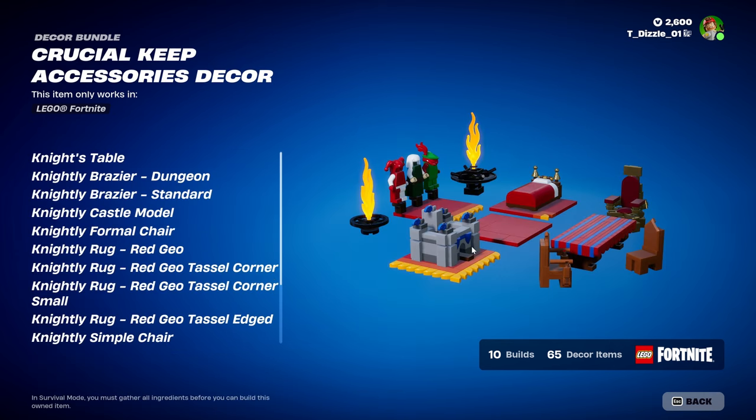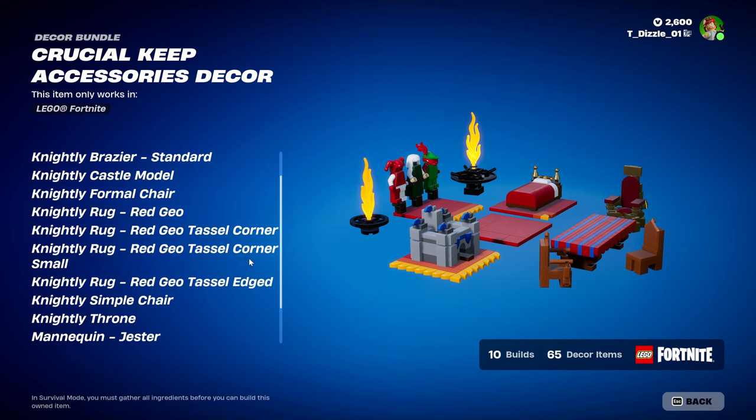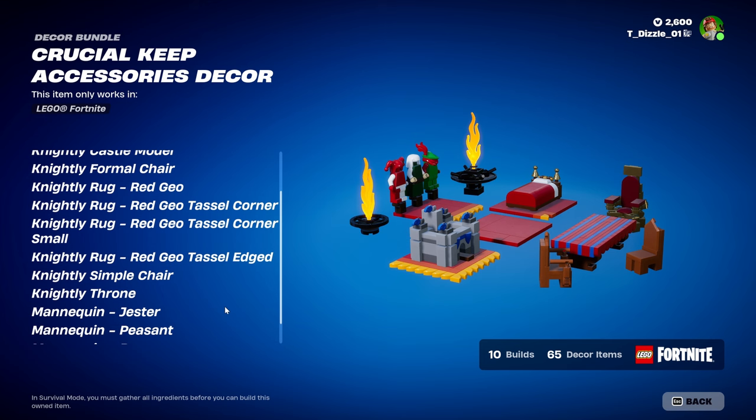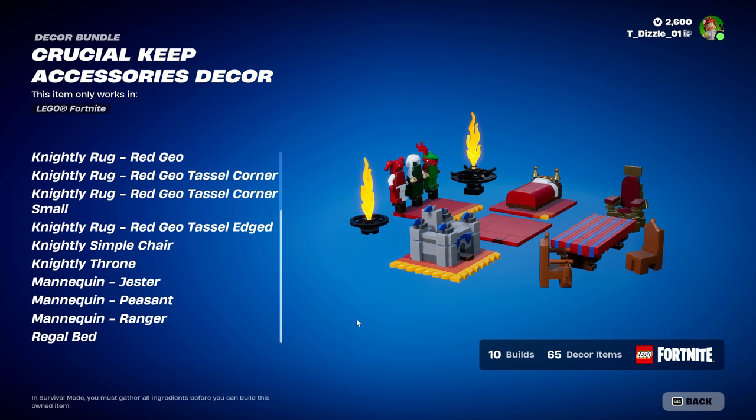Here's the last one — Crucial Keep Accessory Decor: Knight's Table, Knight Braze, Braze Dungeon Standard, Knight Castle Model, Formal Chair, Knightly Rug Red Geo, Red Geo Tassel Corner, Red Geo Tassel Corner Small, Knightly Rug Red Geo Tassel Edged, Knightly Simple Chair, Knightly Throne, Mannequin Jester, Mannequin Peasant, Mannequin Ranger, and Regal Bed.